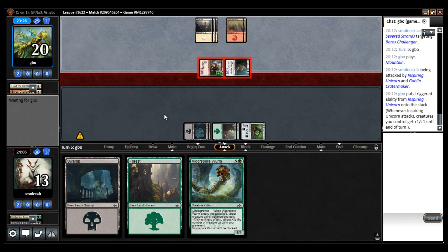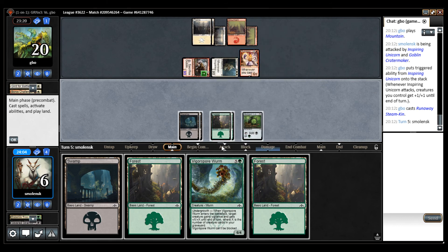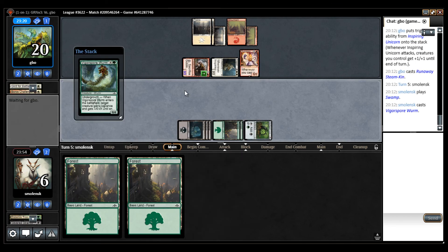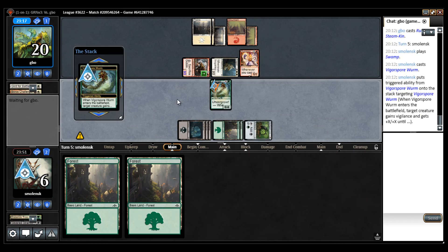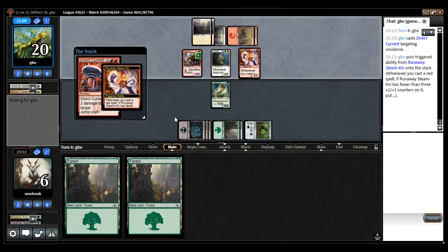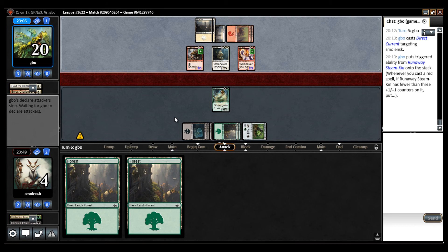So in an ideal world — dream world scenario — this could hold the fort next turn. I'm not holding my breath, but it's the only thing I have. I'm probably dead because now I have to block the Crater Maker, but otherwise I'm going to take too much damage. Yeah, we're dead. We got overrun with a very weak draw — drew the worst cards in my deck.